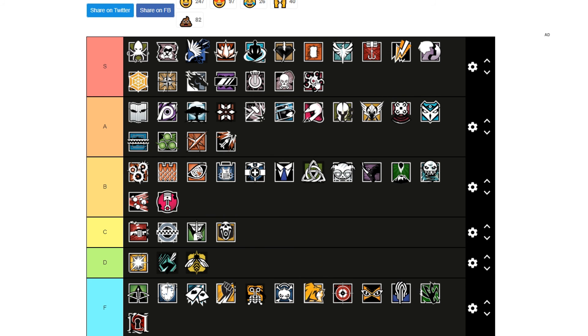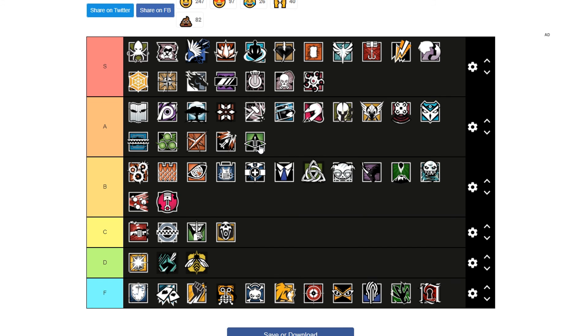Hibana has been S tier since release. Being able to open walls and hatches with two really good guns is just an amazing skill to have. Capitão is B tier — good for holding off flanks, pushing into a site as a secondary entry, being able to smoke and then fire off on someone.